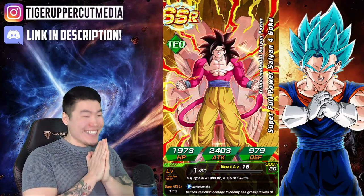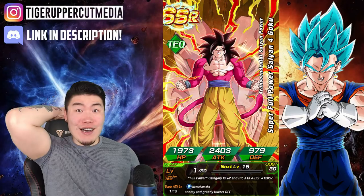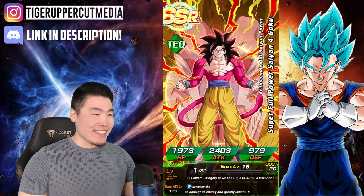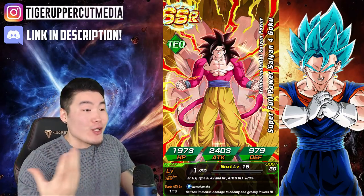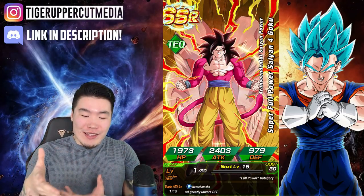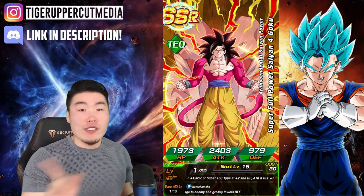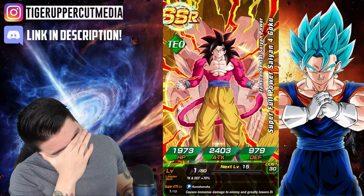Oh my God. We're done. We out of here. Oh my God. That's insane. Guys, I'm speechless. Literally speechless. I don't know how to respond to that right now. Oh my God, here I am talking about my dog's medicine, and then Bandai decides to just give me Super Saiyan 4 full power — Super Full Power Saiyan 4 Goku, which is absolutely stupid, but I'll still take it. Oh my God. Insane. Absolutely insanity.